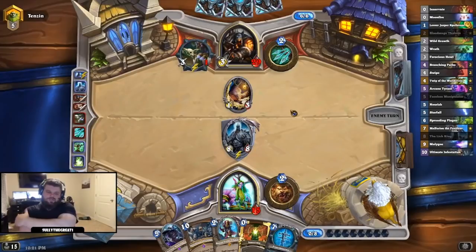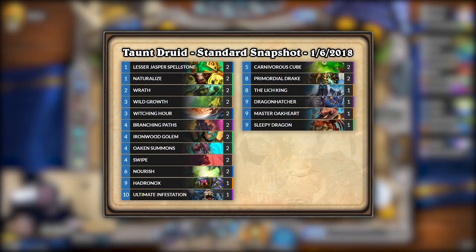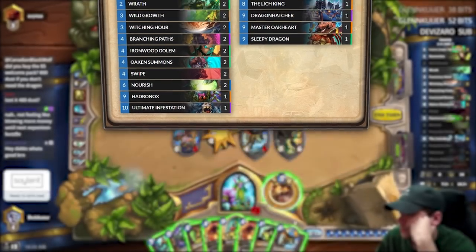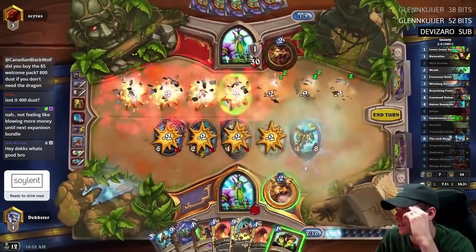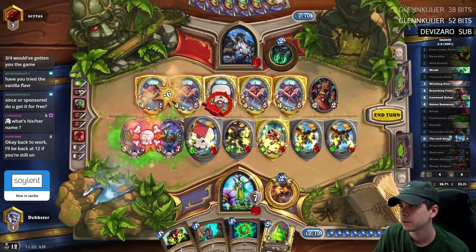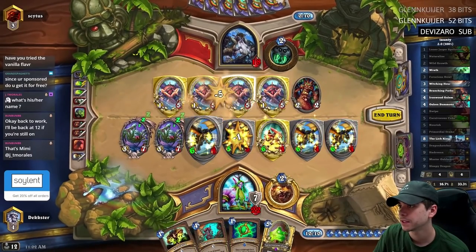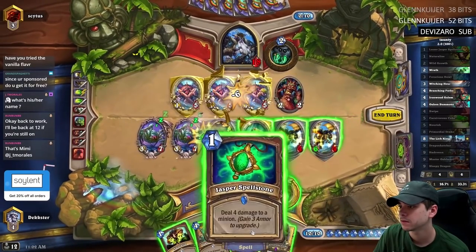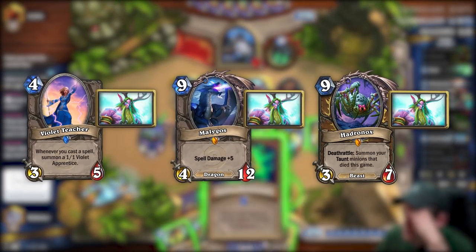To try and fight Malygos and Token Druid, Taunt Druid made a resurgence. With Dragon Hatchers and Sleepy Dragons, Taunt Druid was an utter menace to the other Druid decks. To beat a powerful ramp deck, you need a more powerful ramp deck. Once the resurrect chain started with Carnivorous Cube on Hadronox, the other Druid had no chance to win. Taunt Druid didn't even need weapon removal to beat Malygos Druid, as it had enough armor gain to be out of reach of the full combo. Together, all three of these decks took up the Tier 1 slots.